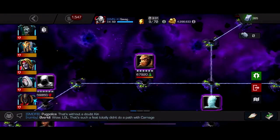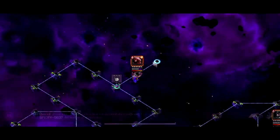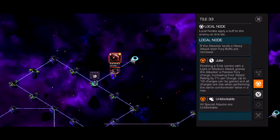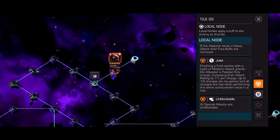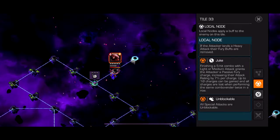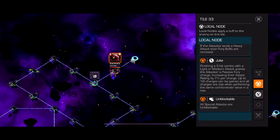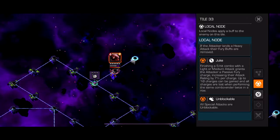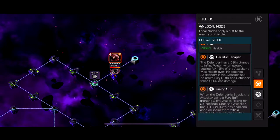With Domino you just gotta slow play it a little and watch the rock stacks, but it's still pretty easy. For the final boss we've got Juggernaut with Caustic Temper, Rising Sun, and Juke on all specials. Juke means finishing a five-hit combo with a light or medium attack grants a passive fury charge increasing attack rating by 7% per charge up to ten charges, all lost if you perform the same combo twice in a row.